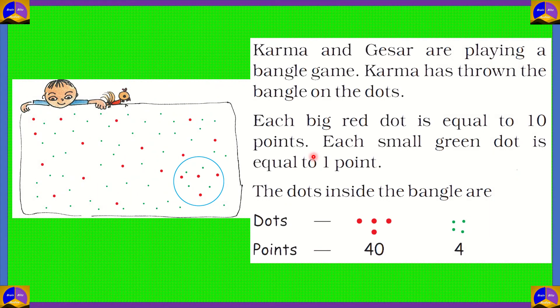Karma and Geyser are playing a bangle game. Karma has thrown the bangle on the dots as shown. Each big red dot is equal to 10 points, and each small green dot is equal to 1 point.